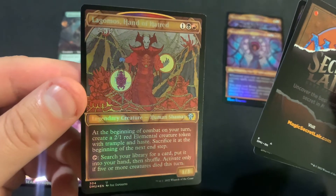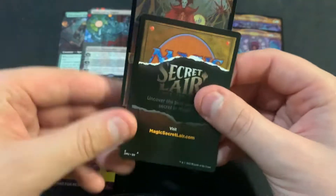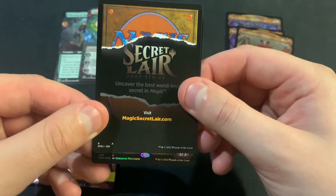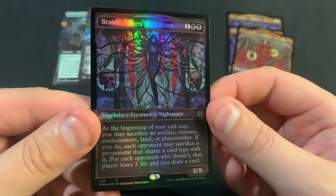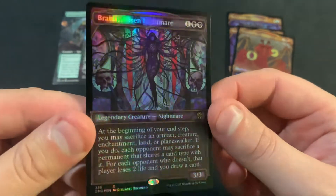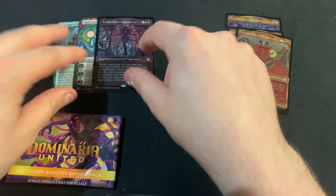Lagamos, Hand of Hatred. And it's a Rare. Hey, it's a Braids! It's not a huge value card, but still not bad.